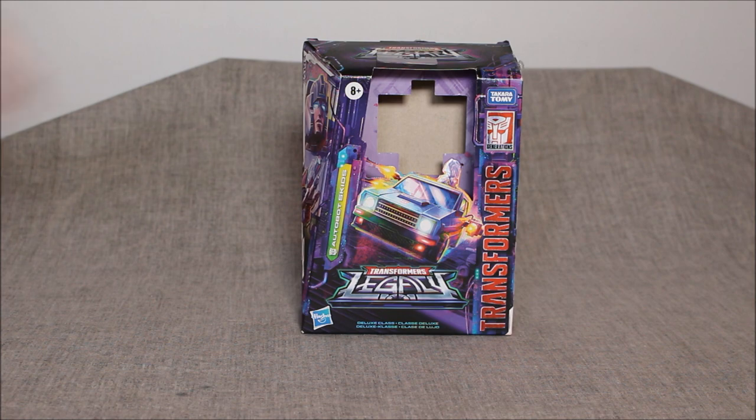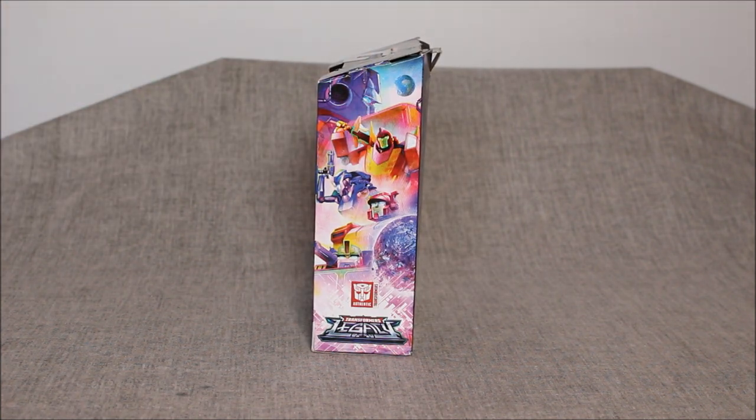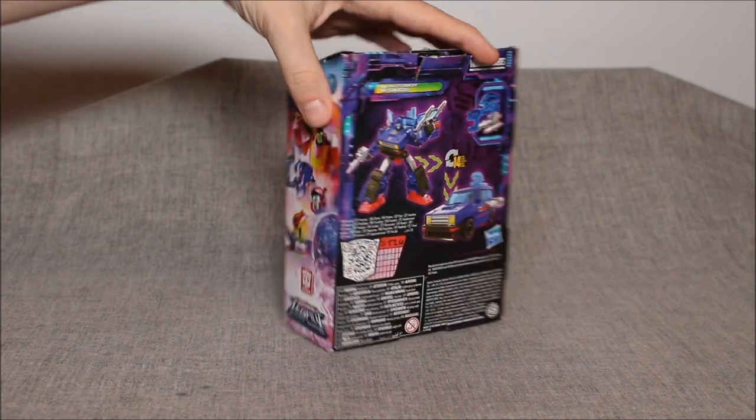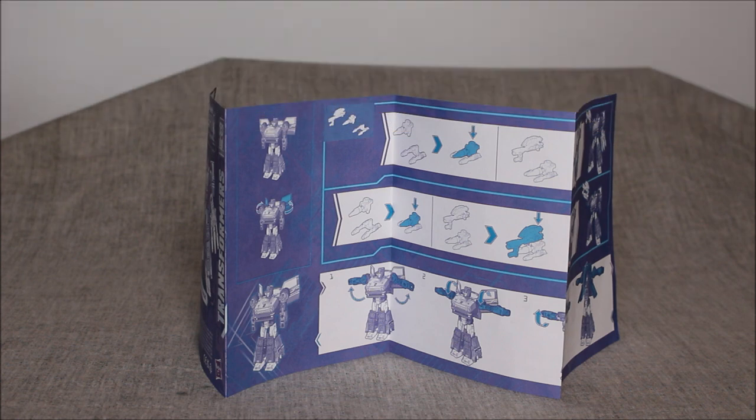I do like the look of the vehicle on the packaging and the look of our boy on the front, and the close-up on his head is a really nice head sculpt. The Autobot art on the side is specific to Autobot figures — Decepticons have their own art — and everything here is Wave 1, so I'm curious if the art will change with Wave 2 and 3. On the back we have product images in both modes plus accessories. The instructions are blue, but I found them fairly successful and easy to follow.